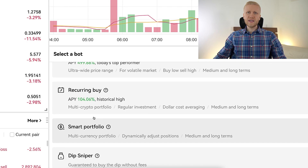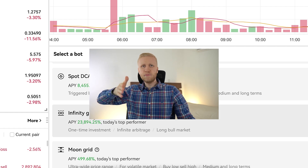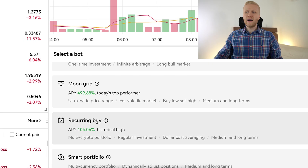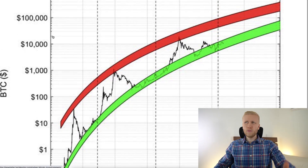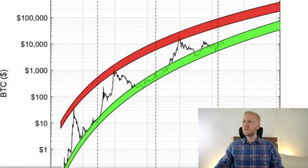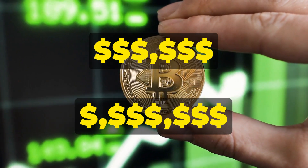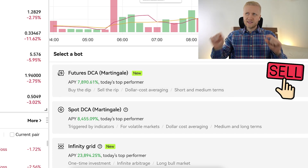The difference between Recovering Buy — the traditional DCA bot — and the DCA bots with martingale strategy is simple. The Recovering Buy traditional DCA bot buys continuously and never sells. In a nutshell, Recovering Buy is perfect if you think the price of an asset will keep going higher, the same way Bitcoin has gone from $0.10 all the way to more than $10,000, and possibly towards hundreds of thousands or even millions of dollars in the future. The martingale bot, on the other hand, sells at some point.